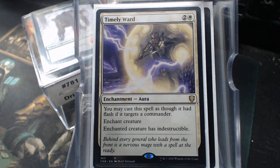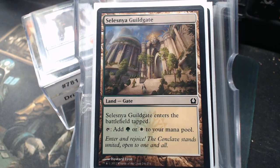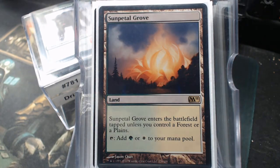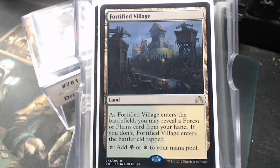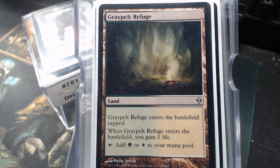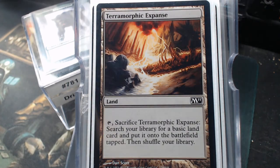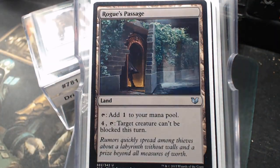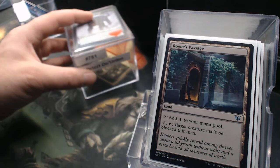Our non-basics: Evolving Wilds, Elfhame Palace — aren't y'all proud of me it's not an elf deck? I'm proud of me. I'm about out of elf cards. Selesnya Guildgate, Sunpetal Grove, Sungrass Prairie, Scattered Groves, Fortified Village, Blossoming Sands, Tranquil Expanse, Selesnya Sanctuary, Graypelt Refuge, Stirring Wildwood, Blighted Woodland, Terramorphic Expanse, Command Tower, and Rogue's Passage for the commander damage thing.